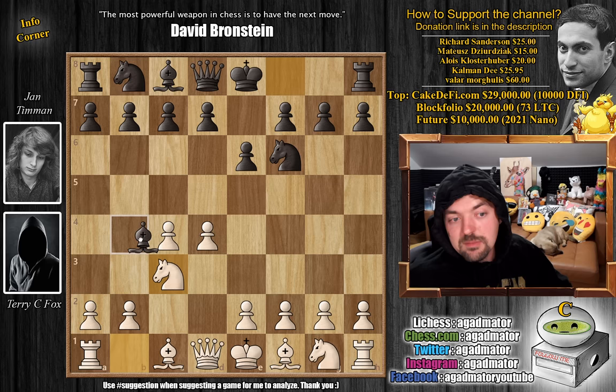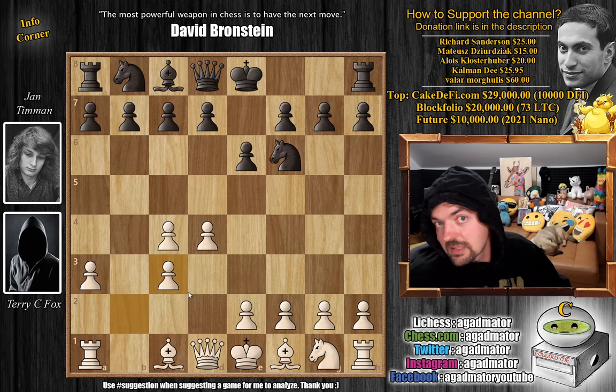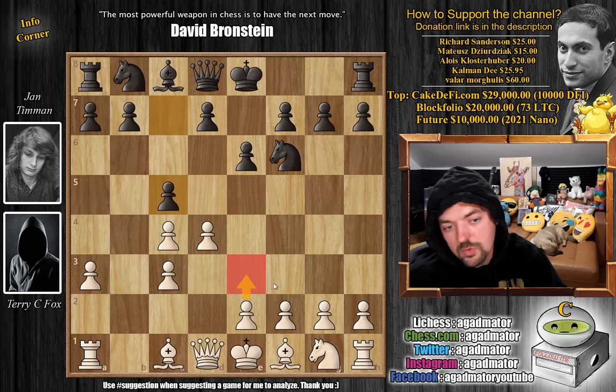a3, challenging the bishop right away. Bishop captures on c3, and b captures. Nowadays, people don't really enjoy doubling the c-pawn, but we've seen it played even in 2022 - it can still be used as a very nice surprise. Here is c5, challenging the center. This is the semi-variation of the Nimzo Indian, where you want to have the setup e3, f3, queen to c2, and so on.